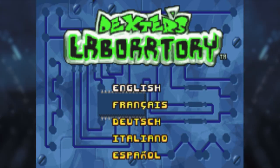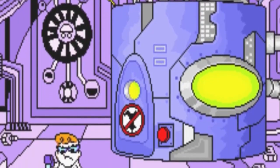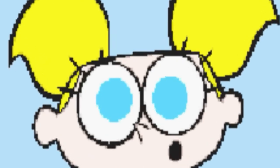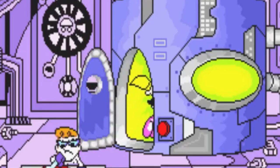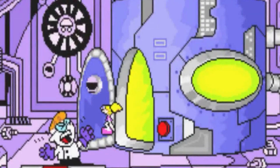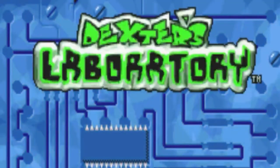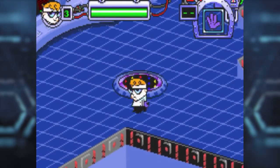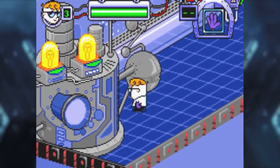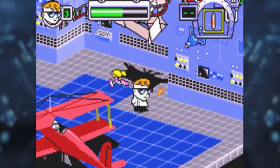Immediately upon booting up the game you find yourself watching quite a cool intro cutscene, so things are off to the right start. You also notice straight away that the game looks quite good and the music is nice — Disaster Strikes is definitely the best looking and sounding Cartoon Network game I've played so far. They're certainly taking advantage of the Game Boy Advance. After playing for about 30 seconds, it becomes incredibly obvious that this is just an Ape Escape clone with a Dexter's Lab skin.